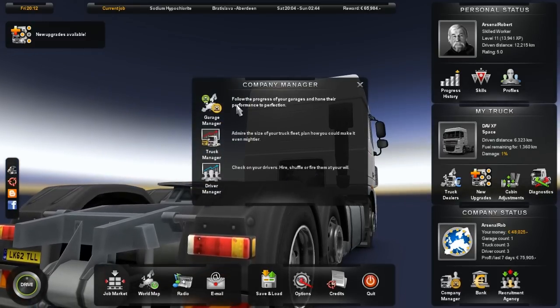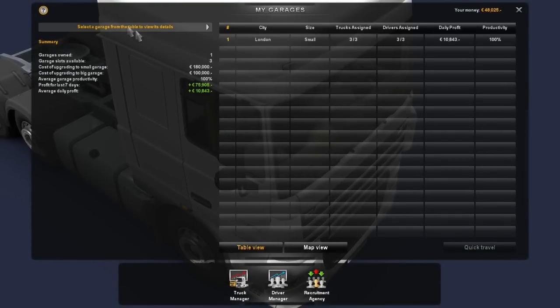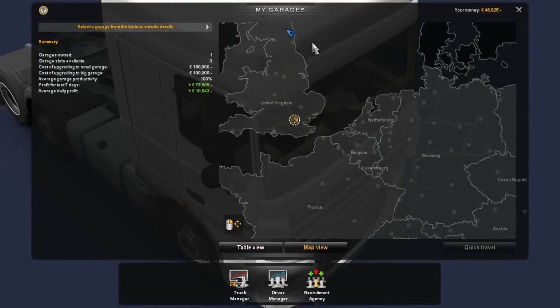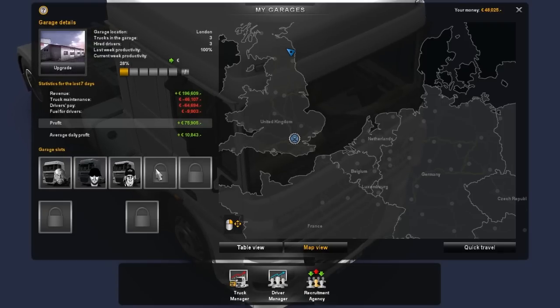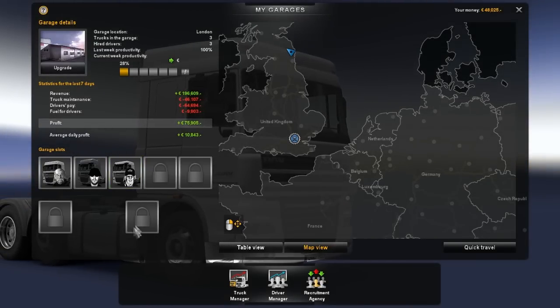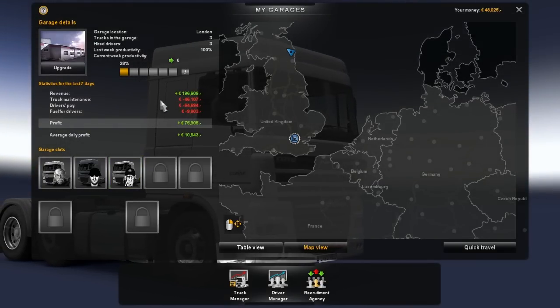Let's have a look at our company manager. We have a garage manager. We have one garage so far. You can buy different garages — I'll try to do that this episode, buy another garage. But we only have the one we started in London. I'm not exactly sure how we unlock the garage slots; I think we just need to level up a little bit higher.